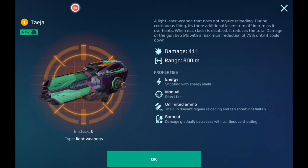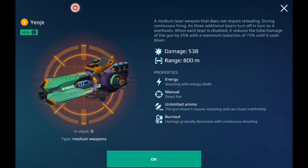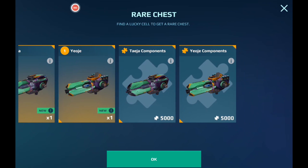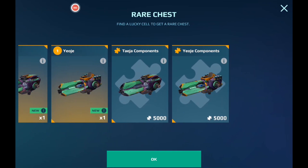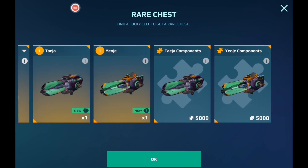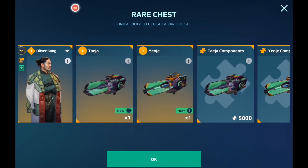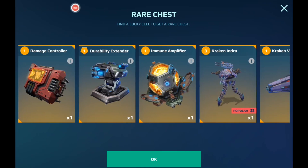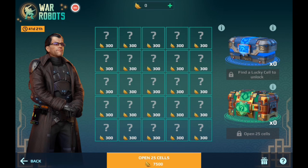Here you get the new Tasia and Yoshi weapons, which I think are light and medium. Alongside with 5,000 components — Pixonic could have actually sold it a little bit cheaper, but giving us 250 components out of a rare chest... I mean, this rare chest actually does seem promising. You could either get the full weapon or just half of the weapon. That's actually pretty good — a pretty good rare chest.